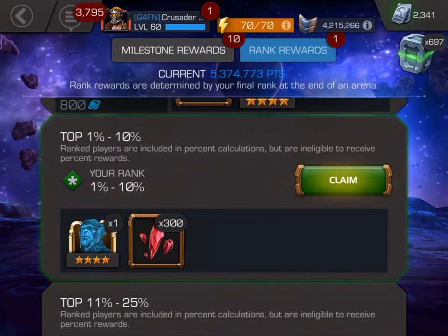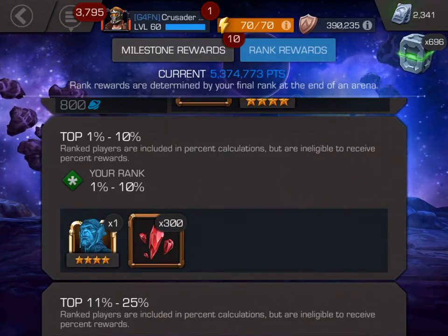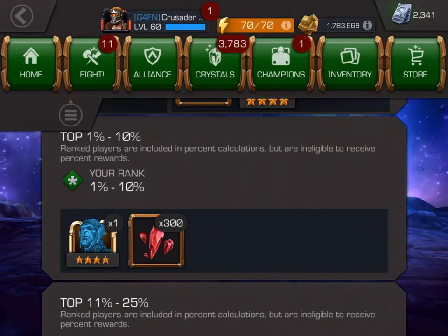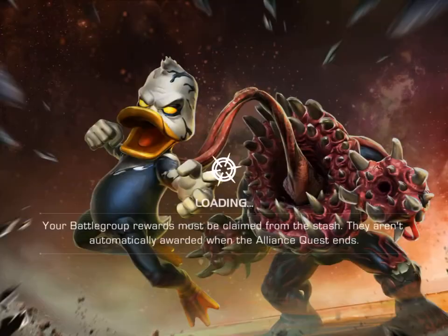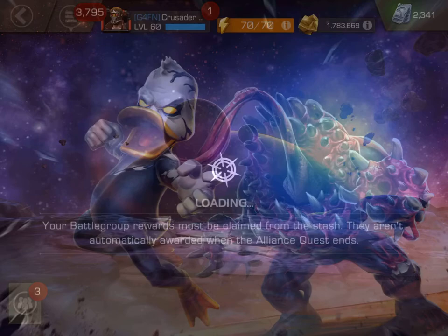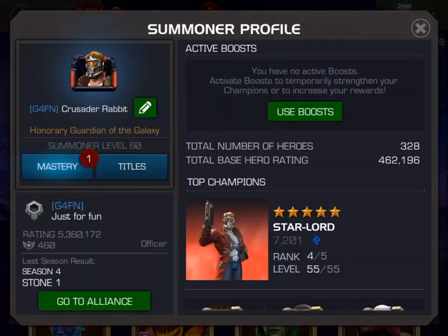So let's go ahead and claim that hero. There he is, he's claimed. So let's run over into champions. You can see the little number one by champions, indicating that we have a new champion. And it's champion number 328.